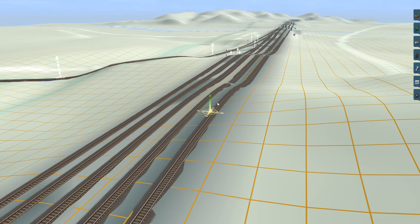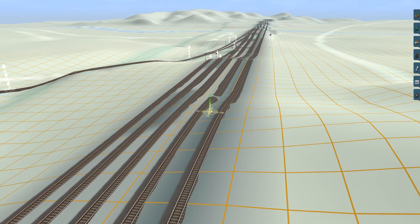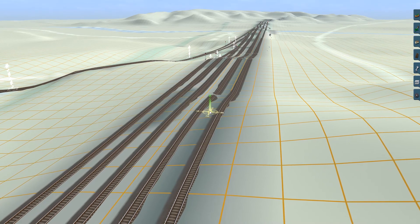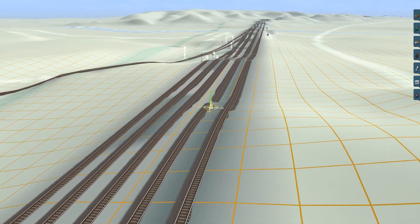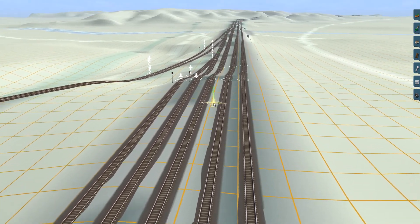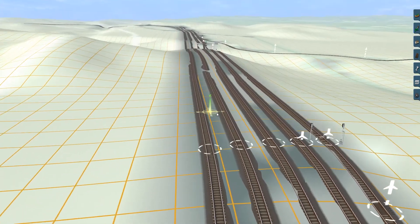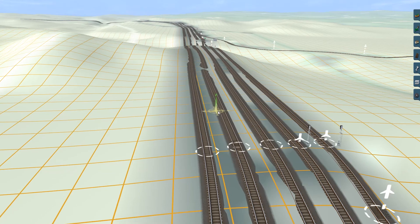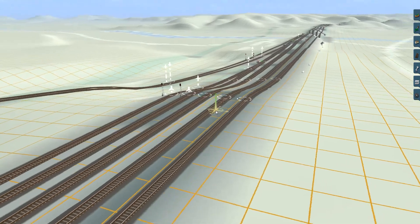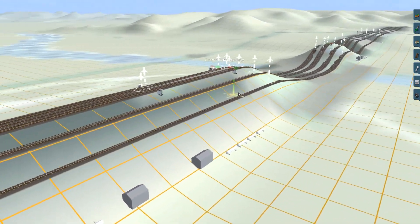It's a real nightmare — there's no particular method, just a few tricks you can use to help yourself. Generally it's pretty messy and pretty horrible. It's not an enjoyable part of doing these things. This is all single track. You can get your double track and triple track that come in a pre-formatted template, but that's very hard to work with when doing grades, because you cannot adjust the pre-formatted double or triple track with the grade tool.